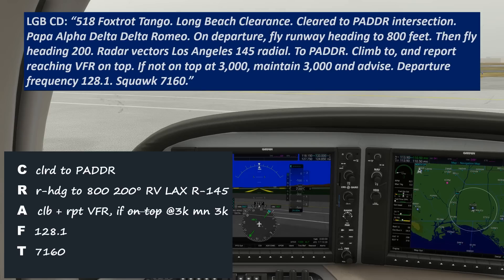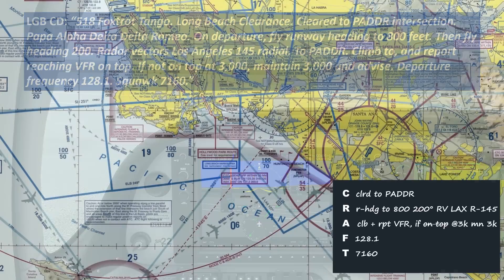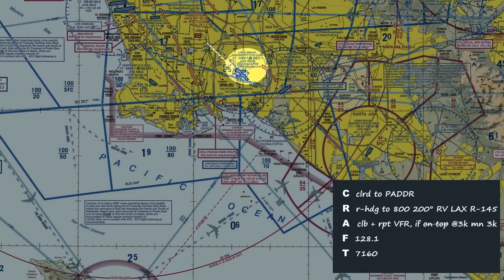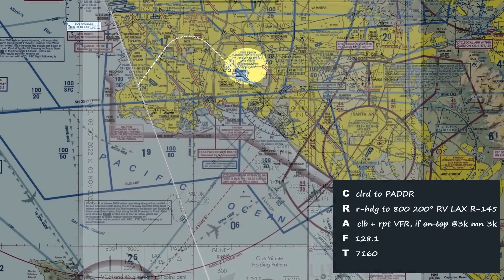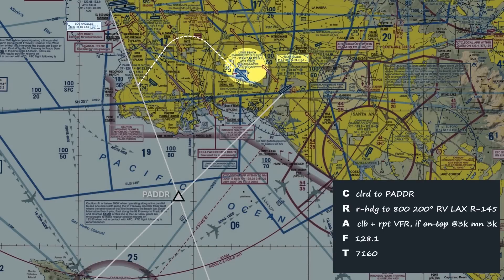So that was quite the mouthful. Let's start with our clearance limit. We aren't cleared to a destination airport because we didn't file a destination. Our IFR flight is designed to get us just out and above the cloud, so it terminates at an intersection — Patter. Our route starts with runway heading, then at 800 feet we turn to 200 degrees — a left turn. We'll fly that heading to intercept the 1-4-5 radial off the Los Angeles VOR, then follow it outbound towards Patter. We can look at an IFR chart or approach plate for Long Beach to see that Patter is the intersection of the 1-4-5 radial and the 2-1-0 radial from the Seal Beach VOR.